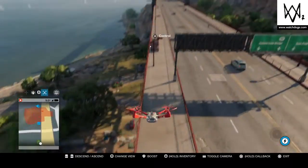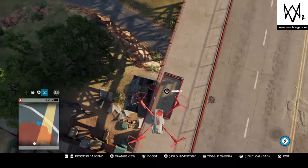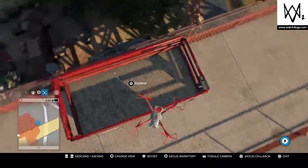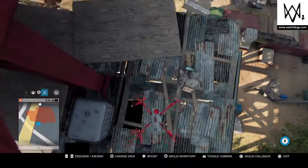And then you'll make it all the way to here when you see this ledge. Do exactly what I told you — jump onto this car and then jump on this, slide over, and then you land here.